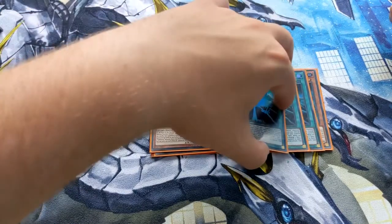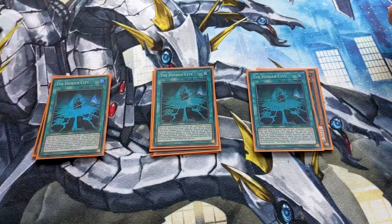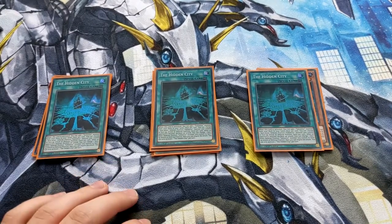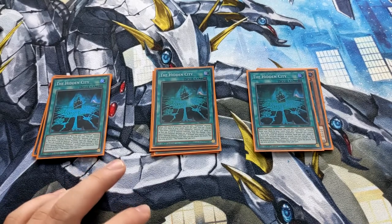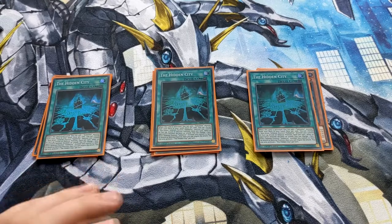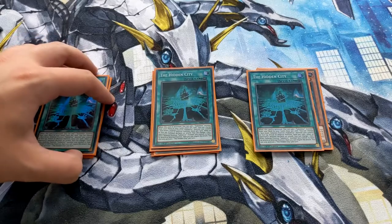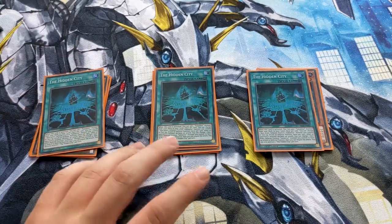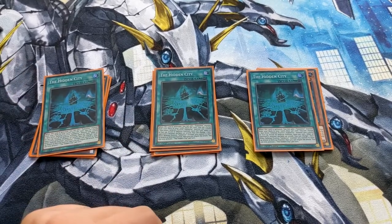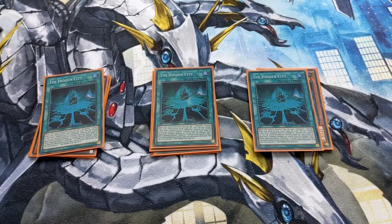Of course you want to play the best field spell in the game — three Hidden Cities. This can add a Subterra monster from deck to hand when activated. Also, once per turn you can change a face-down defense position Subterra monster you control to face-up attack or defense, so you can obviously use your Guru effect with that. And you can also negate an attack by flipping a face-down defense Subterra monster. This field spell does everything besides shuffling the deck.